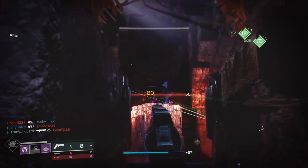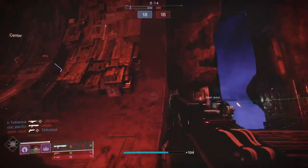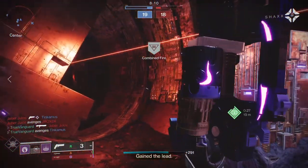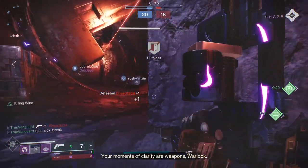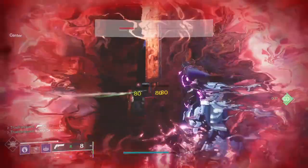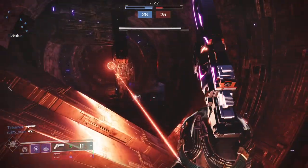The Lightfall DLC for Destiny 2 finally introduced our first ever fully craftable 120 hand cannon called the Round Robin. Visually, it's an overhauled Loud Lullaby with all the trinkets stripped off and painted cyber retro, but under the hood it's an entirely different beast and brings a lot of new things to the table that are going to completely change the game for hand cannon users.